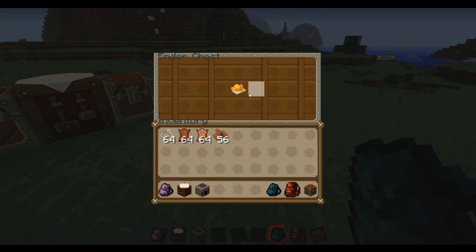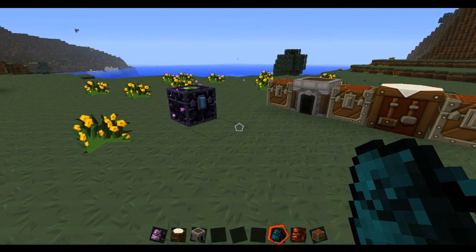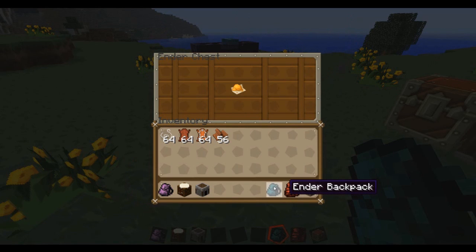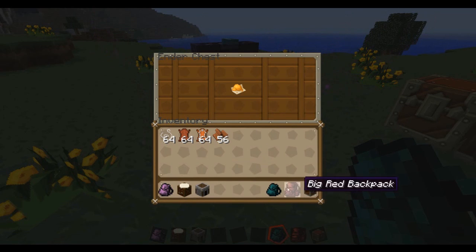So I'm gonna open this and put in my orange dye — I want to store that. Then I'm away from my house and I open my ender chest and the orange dye is there. So the Ender Backpack corresponds directly with your ender chest, which is pretty sick. You can bring it with you wherever you go — it's a great organizational tool. I use purple for my flowers and red for my bricks.